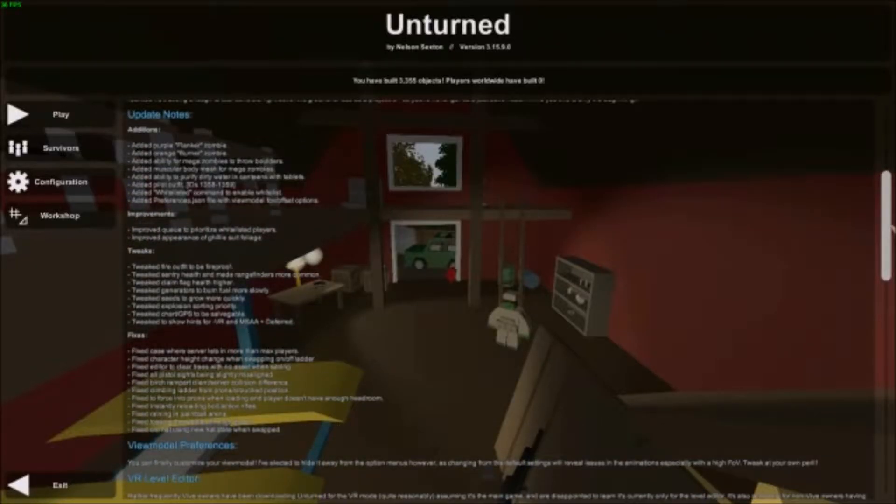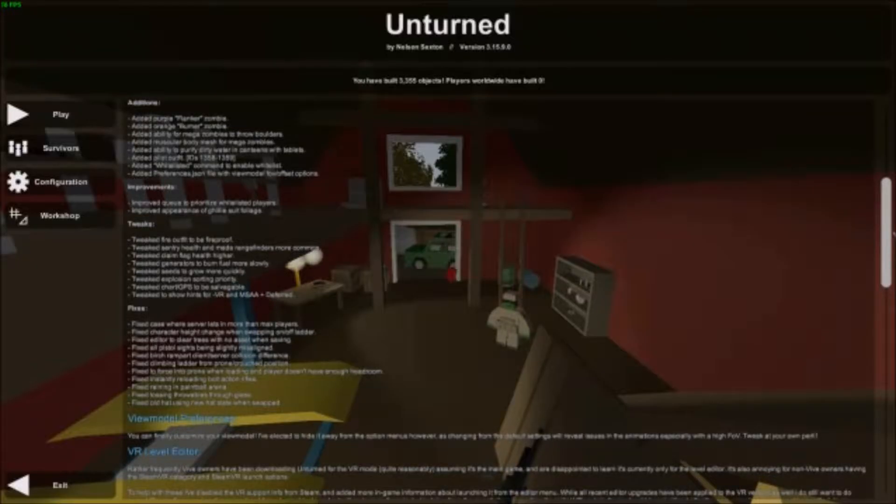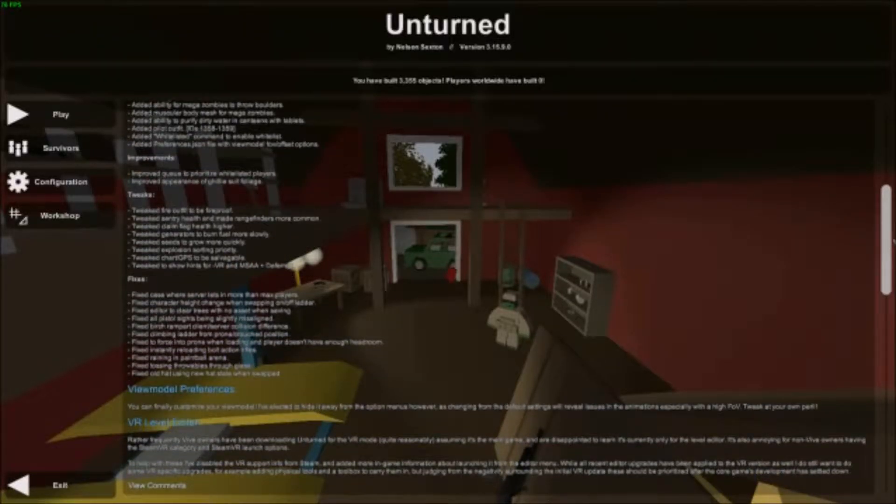Added purple flanker zombie. Added orange burner zombie. Added ability for mega zombies to throw boulders. Added muscular body mesh for mega zombies. Added ability to purify dirty water in canteens with tablets. Added pilot outfit — IDs 1358 through 1359. He added a cap and a coat but he did not add pants.